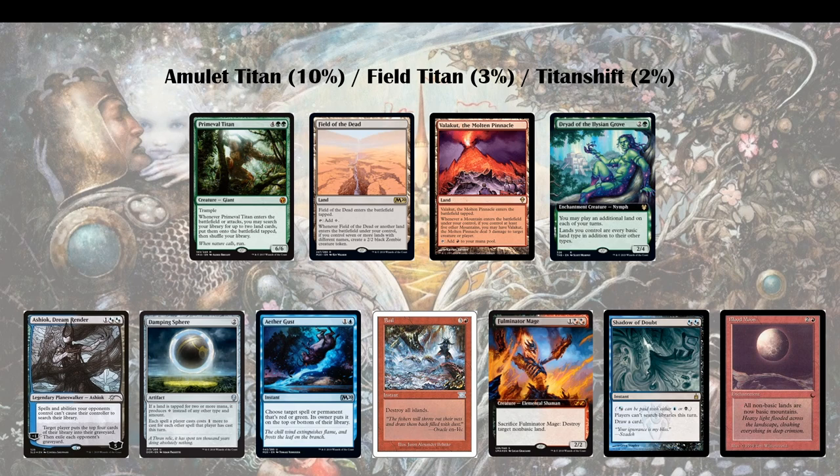Then we have Shadow of Doubt — similar to Ashiok but more surprising. A card that just renders a couple of spells unusable that turn: Pact of Negation, Tolaria West, Primeval Titan itself. It's probably a supplementary card you want to use in combination with something else like Ashiok, Boil, or Fulminator Mage. But definitely an option, and depending on how aggressive you build your deck, probably even better for you than Aether Gust.